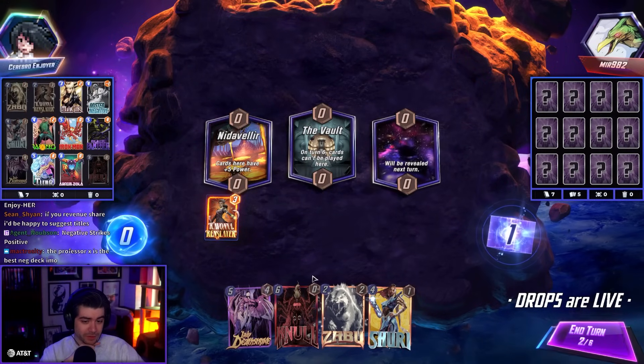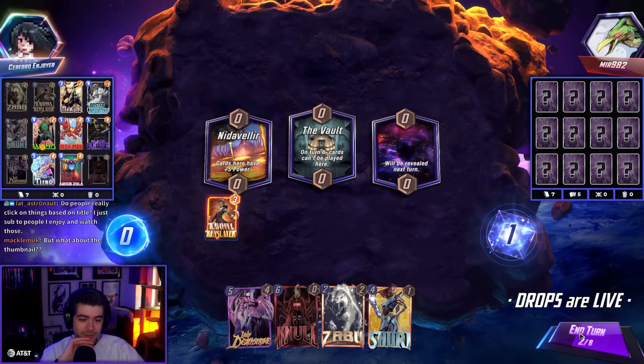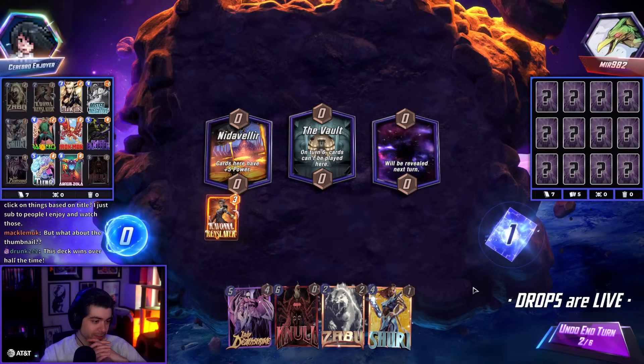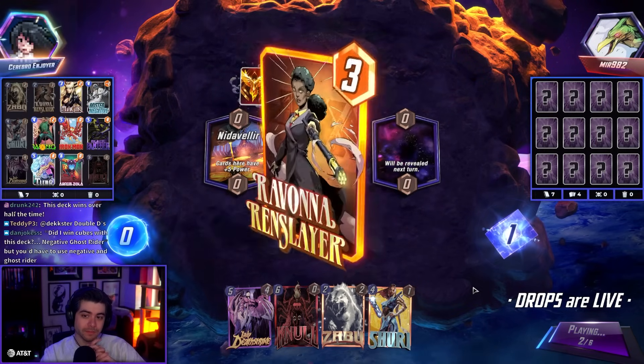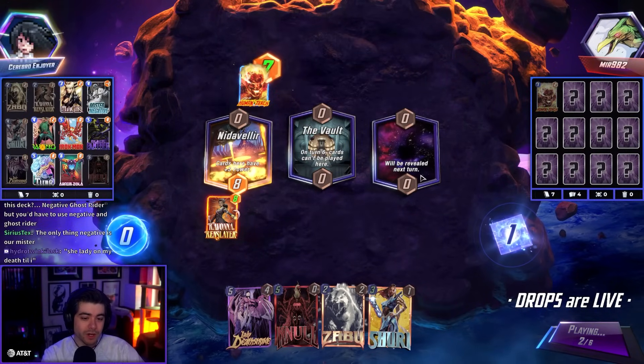I think I prefer Ravonna over Zabu, as weird as it is. Zabu is good for Shuri and Negative and others, but Ravonna is good for more. This deck wins over half the time.